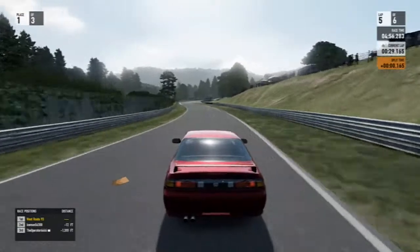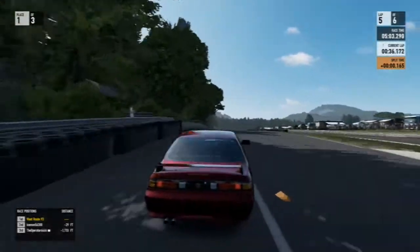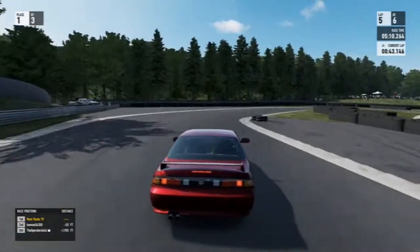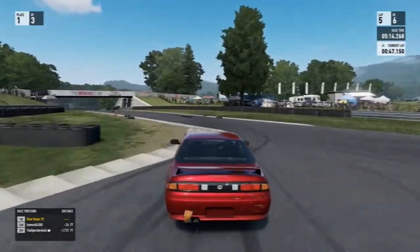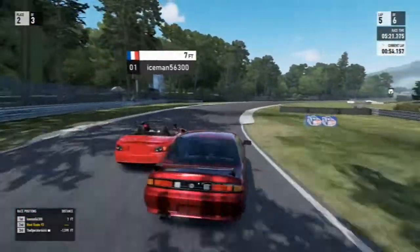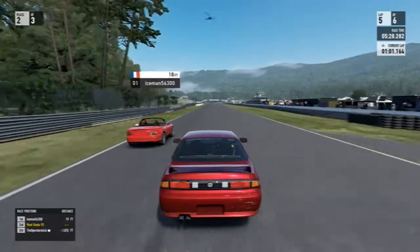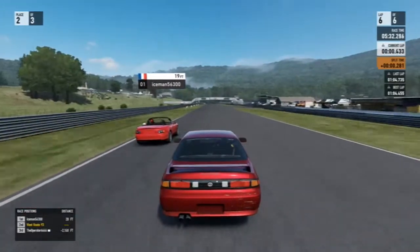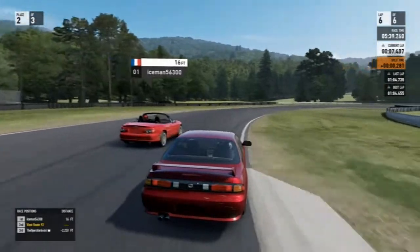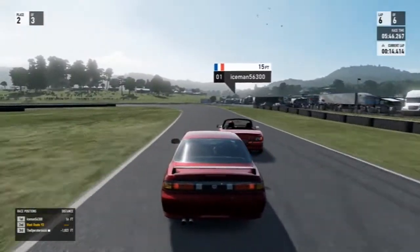I'm keeping the pressure on - I don't really want to make contact but the odd knock is going to be inevitable when you're racing this close. He's got a little bit sideways so I've got the run and managed to get by. He's probably going to get a better exit than me through here, but I manage to keep it nice to the apex. Then he completely cuts the chicane again and manages to use that to get by, which to me is quite shameful - it's one thing to cut the corner, but to cut it so much that you can actually get past somebody is something I would never do.